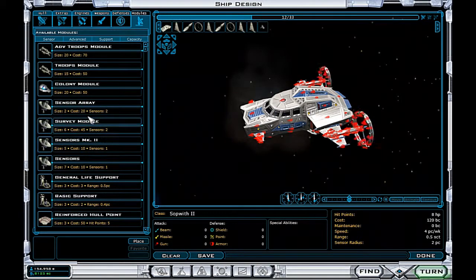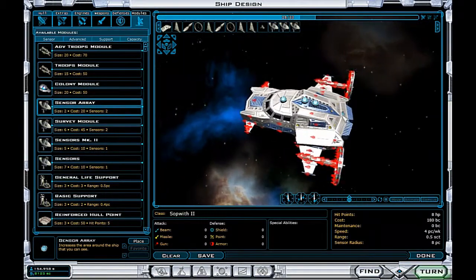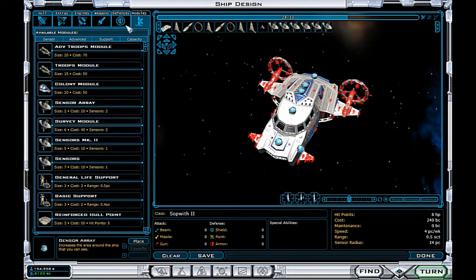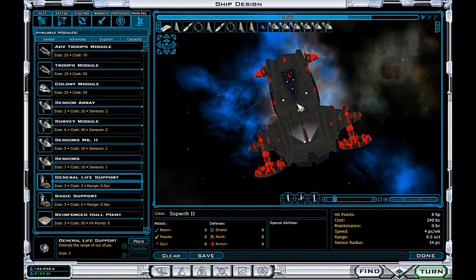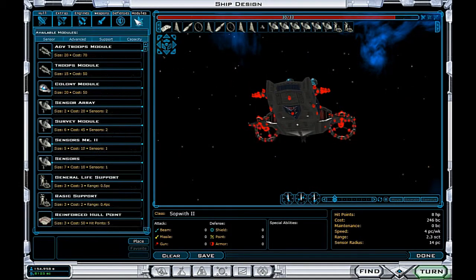Now let's put some sensor rays on it, and let's not forget about life support. Looks like we'll be able to fit it out just nicely. And a general life support - it's the best I can do right now. It's awfully big though, so let's just stuff that on the belly. There we go. Life's range: two sectors. And can I fit on a weapon? I can't. Alright, so we'll go for more life support I suppose.